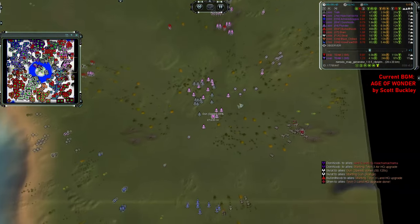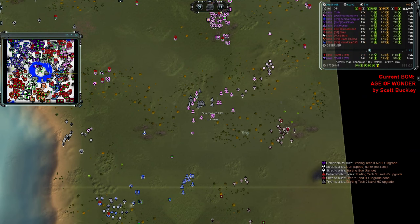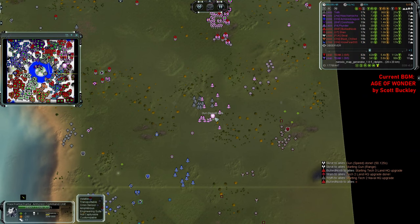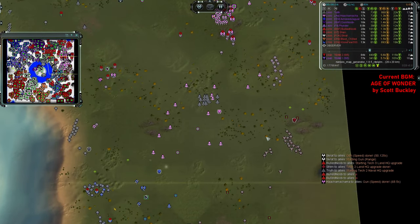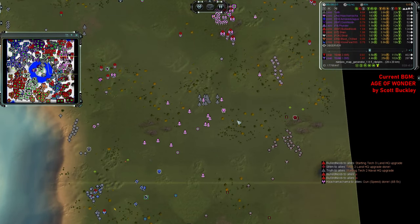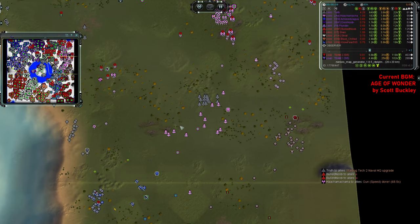You definitely need some of that early-game firepower, which will allow your commander to get tankier by killing stuff, as well as just protect it from advancing enemy troops — because you will outrange them and kill them before they can reach you.